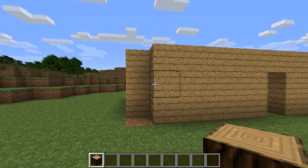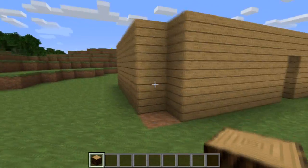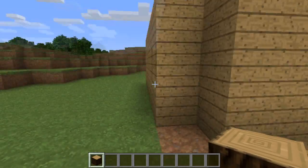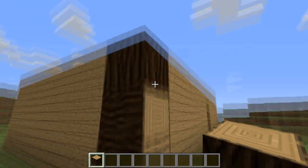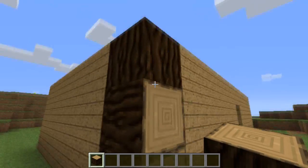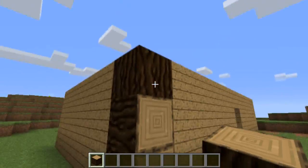Hello everyone, Just Tools Ido here. Today I'm going to be showing you a mod that I created which is really simple but it's been really bugging me. It's because the new log placement in 1.3 — say you wanted to have vertical logs like that to finish off your house, it places it horizontally and vertically depending on where you are when you place it.